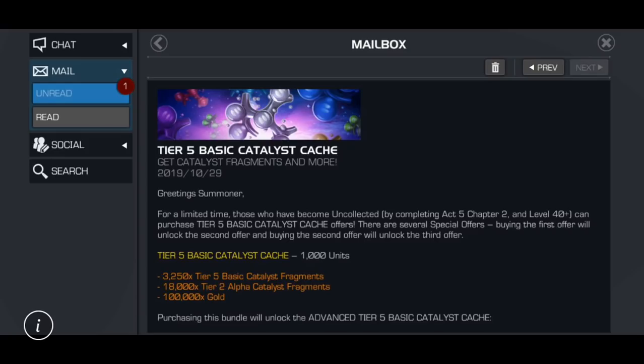You lose about 3,000 tier 5 basic catalyst fragments, but people are telling me in the comments and behind the scenes on the Line app that tier 5 basic catalyst fragments are a lot easier to get than they used to be. Especially when you consider the new heavily revamped Alliance War Seasons Crystals - one guy got 22,000 tier 5 basic catalyst fragments from a single silver-tier Alliance War Season Crystal.